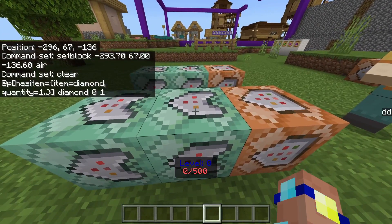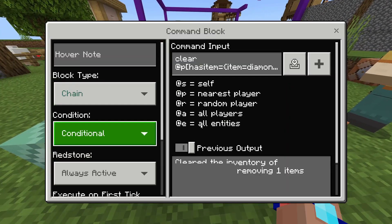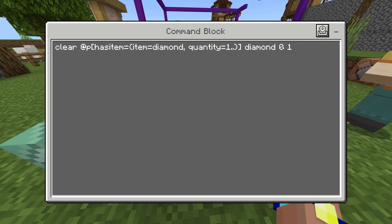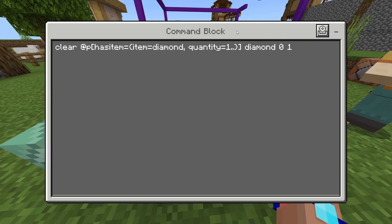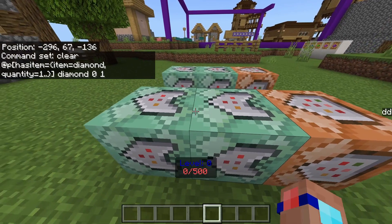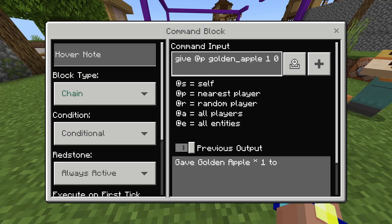Because that one's active, this one is on chain conditional always active, so it activates this one. This one clears one diamond of normal data value from the player's inventory - the specification being nearest player that has the item diamond with a quantity of one or more. This just checks that it takes a diamond away from a player who has a diamond, otherwise it will go through and not actually take anything away. Then this one, chain conditional always active, just gives them the golden apple - the reward for the trade.